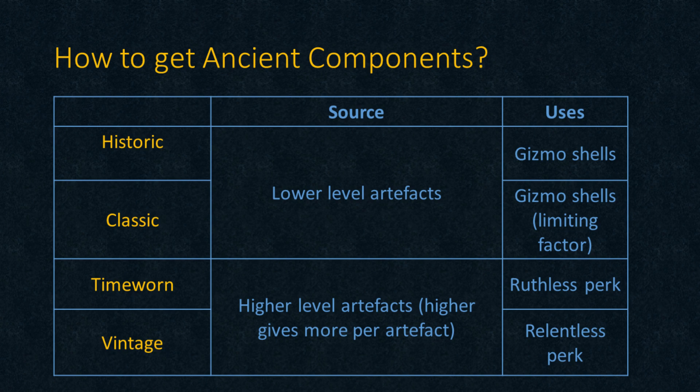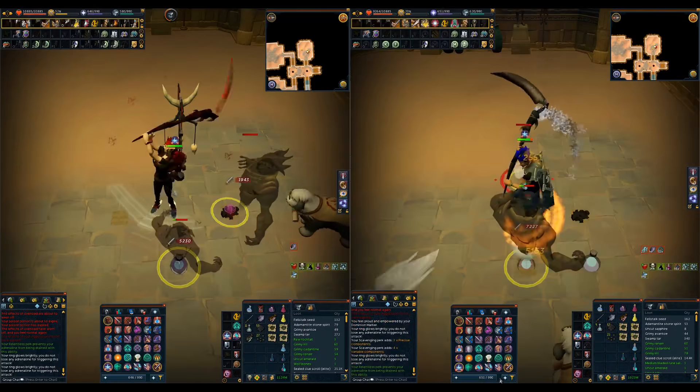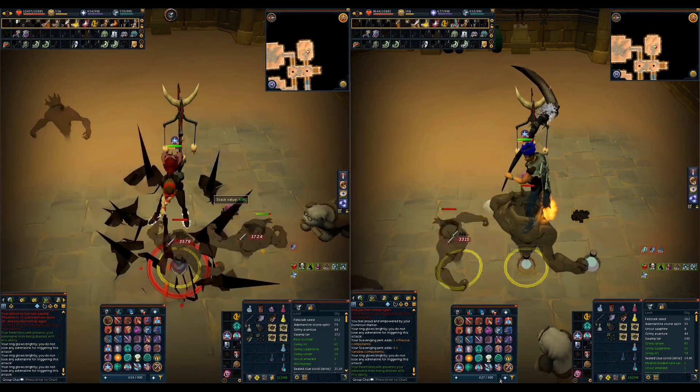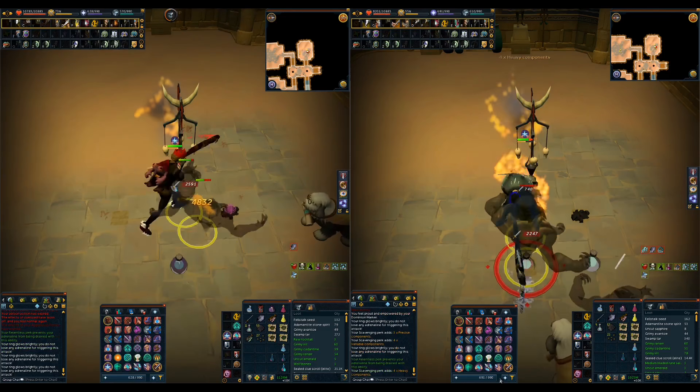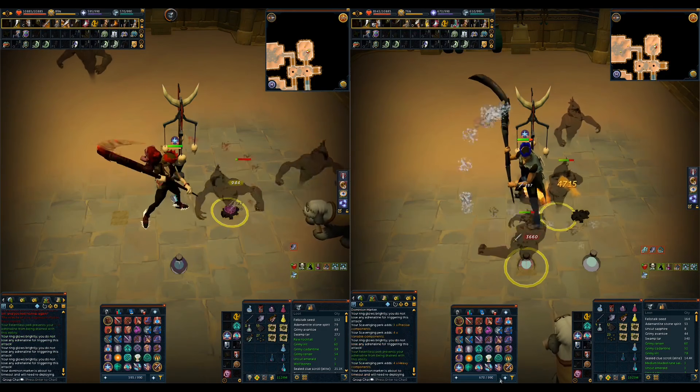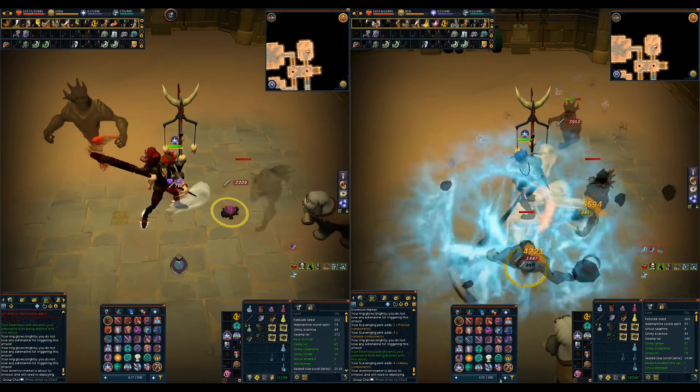For time-worn and vintage components, I disassembled spare high level artifacts that I did not need for any collection logs. The higher the level, the more components per artifact. Before I move on to the perk combinations, I want to say a big thank you to the RSWiki and all the contributors, and the RS Archaeology Discord. There's a very useful perk calculator on the RSWiki website which I will link in the video description.